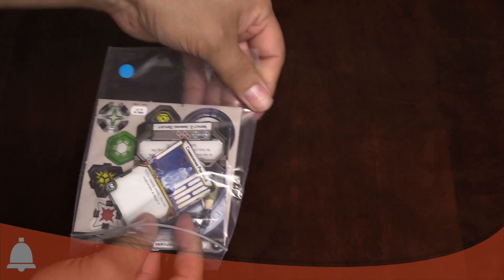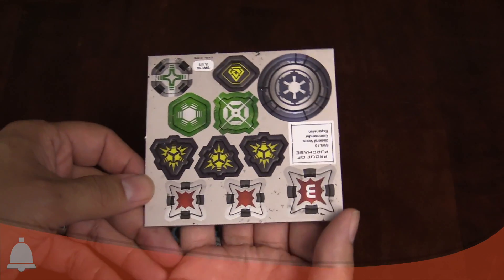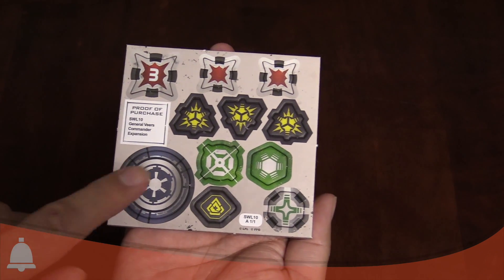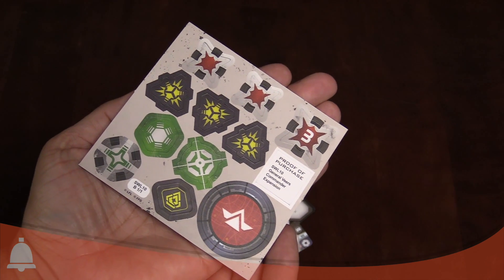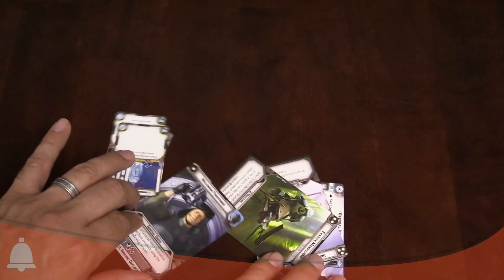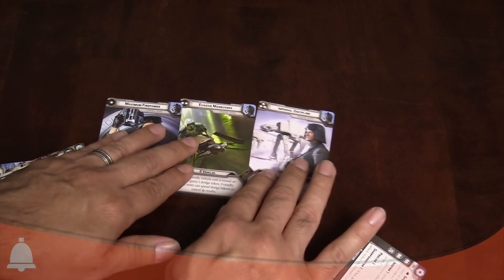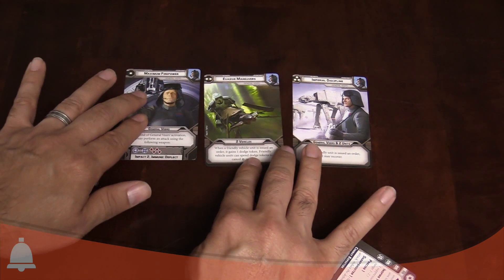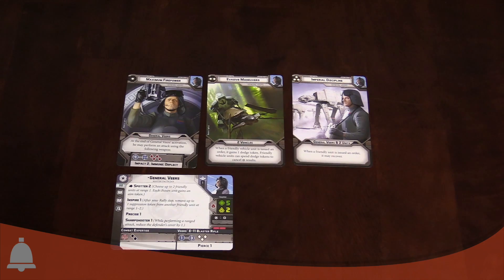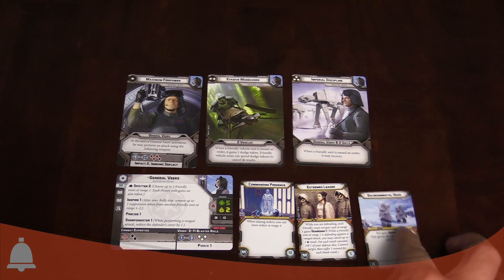In many ways Veers is a counterpoint to Leia, just like Luke and Vader mirror each other in the initial set - both are support characters rather than mainline combat characters. We've got his tokens, proof of purchase, and order tokens. Then we have his one-pip, two-pip, and three-pip command cards, his unit card - General Veers - and three upgrade cards.